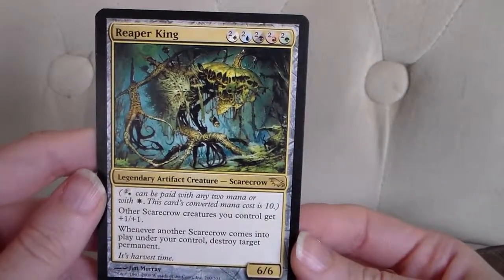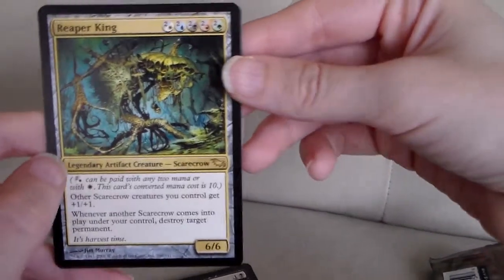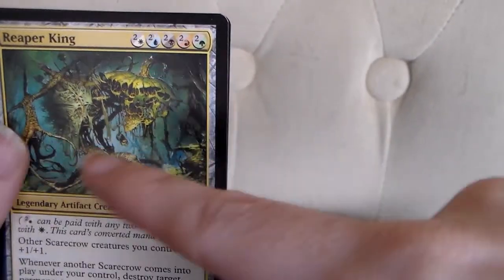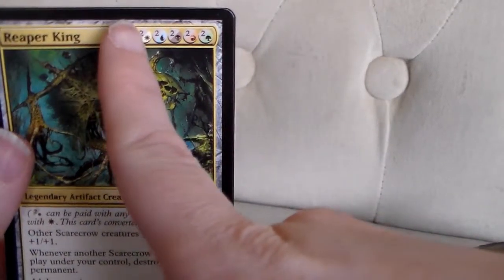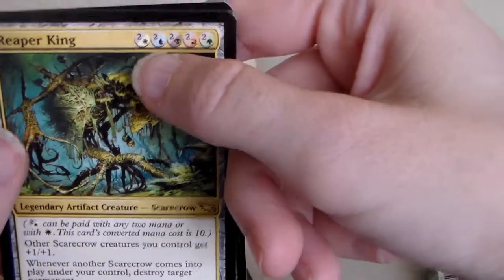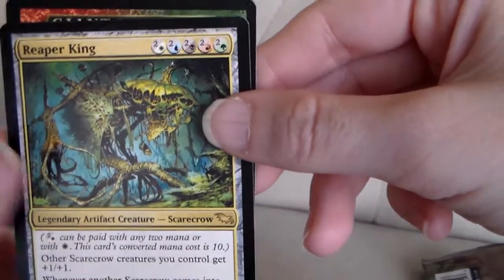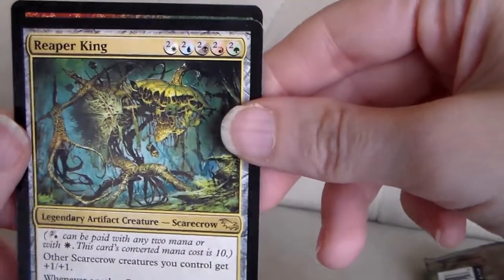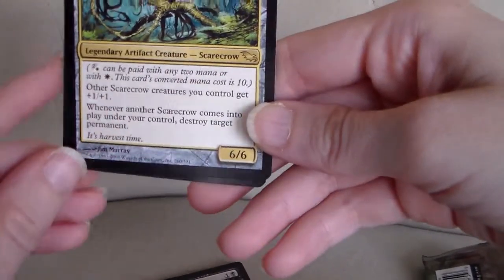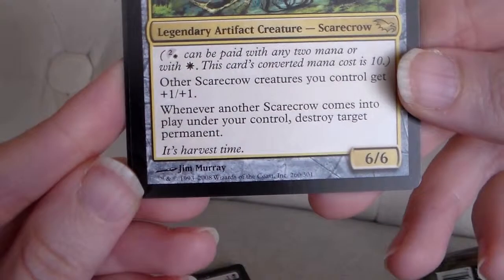We have a Reaper King! This is a rare — it's a legendary artifact creature, Scarecrow. Six power and six toughness. If you're playing with a lot of different colors in your deck and have all of them, this is going to be an awesome card. Other Scarecrow creatures you control get plus one, plus one. Whenever another Scarecrow comes into play under your control, destroy target permanent. It's harvest time.